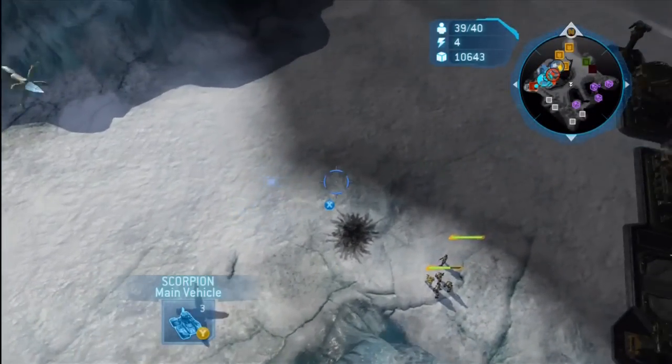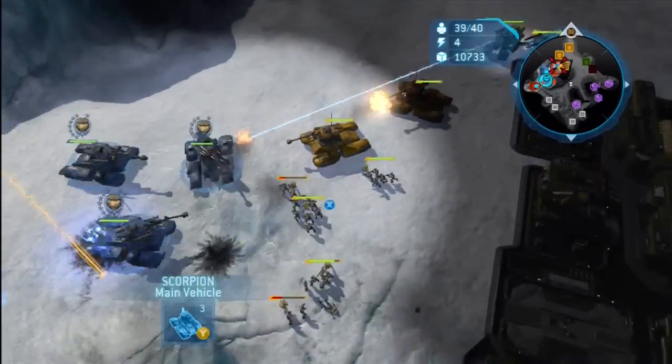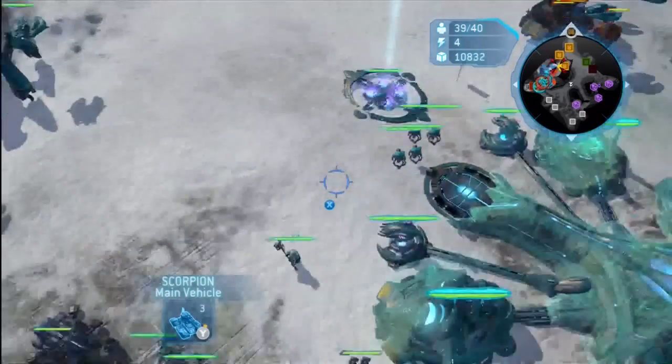I've been paying this guy regular visits as usual, and this time he was trying to ward me off with his Mach Blast, so I just drop the D-Bomb, canister some units, and then leave. Be happy with that.